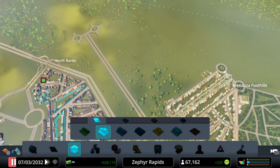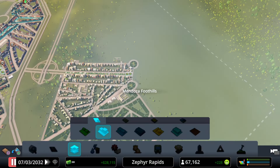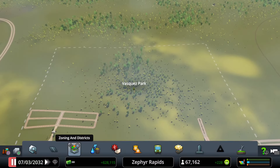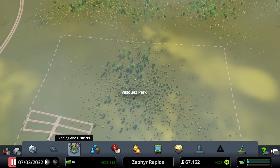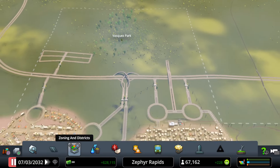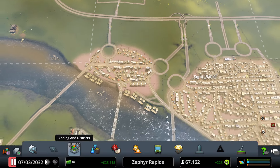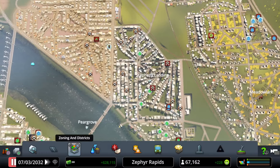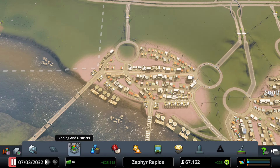The residential section cuts into a light forest, though that's not really important. The forested areas won't be used much, except that Vasquez Park is going to be a separate industrial district directly south of the South Banks, which has so far been developed as the primary industrial district of Zephyr Rapids. The Tuna section is now fully developed, even further east of South Banks proper.